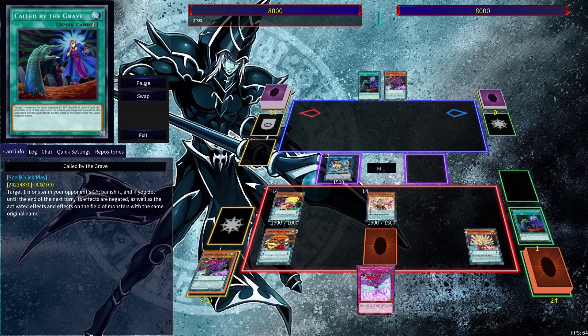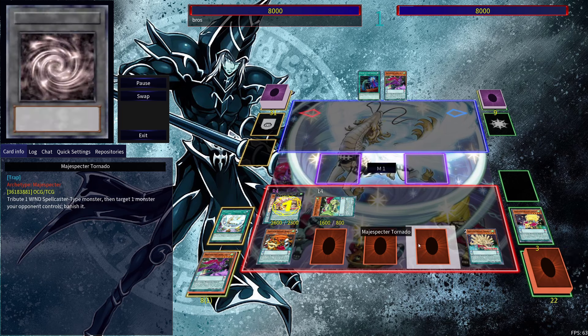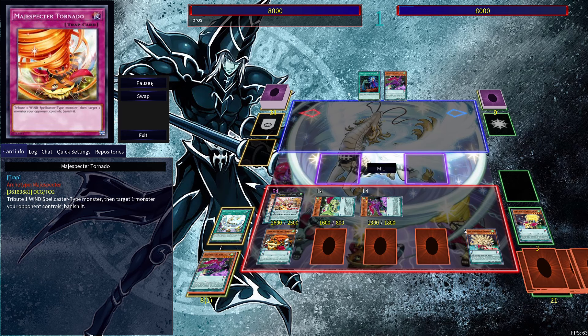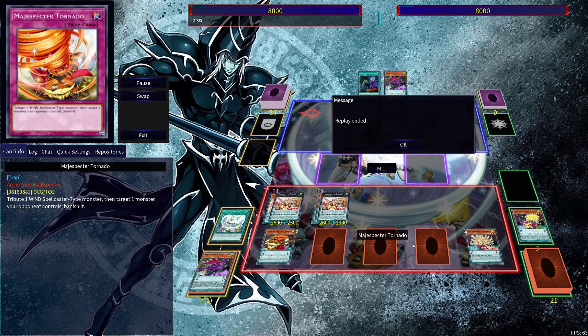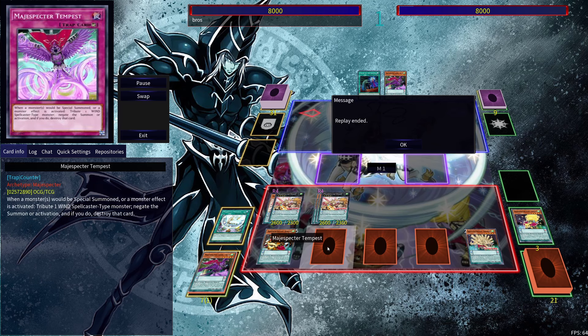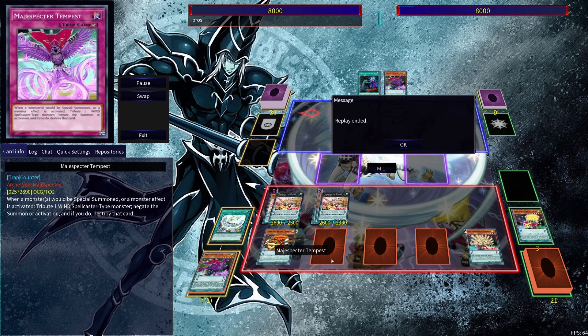Then we bring out Magic Specter Draco Slayer to search out a field spell — in this instance Majesty Pegasus. We use the field spell to bring out another Magic Specter monster from the deck, in this case Ogama, get our Tornado, then Xyz into Draco. We end up in the same end board as before but instead of the floodgate we have Majesty Pegasus, Draco, Tempest, and Tornado.